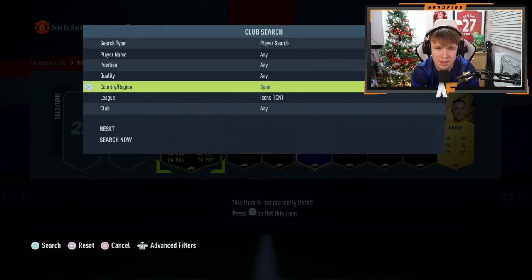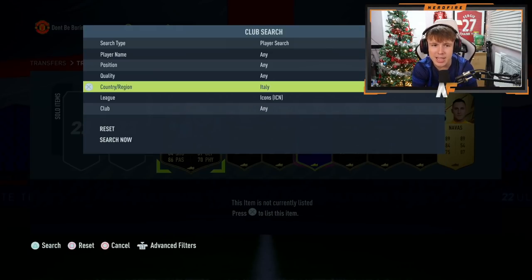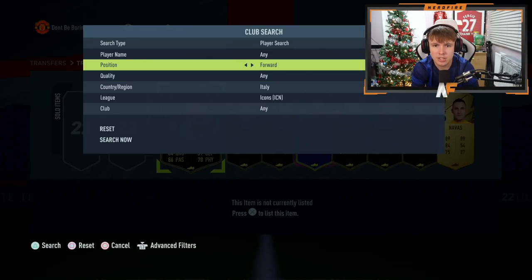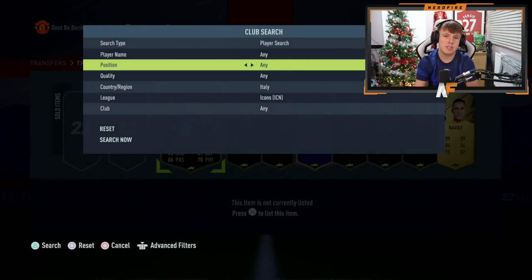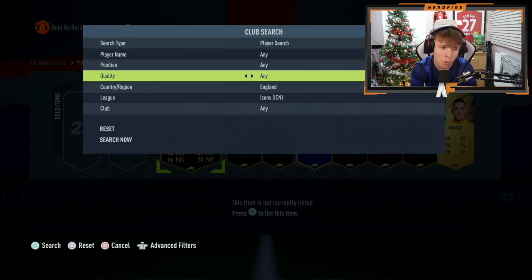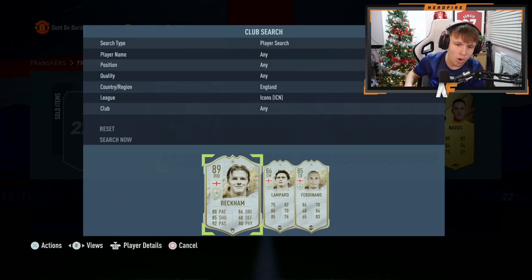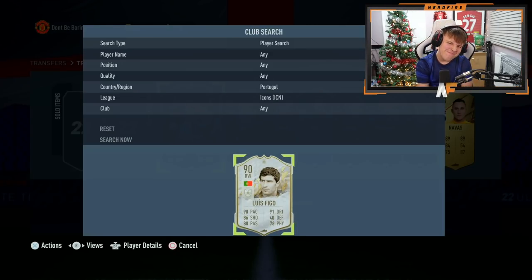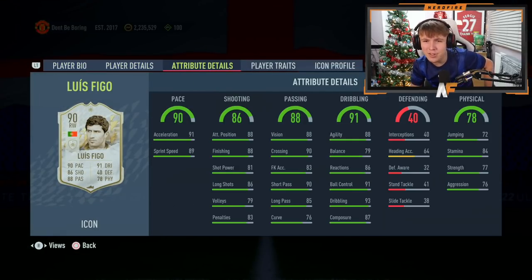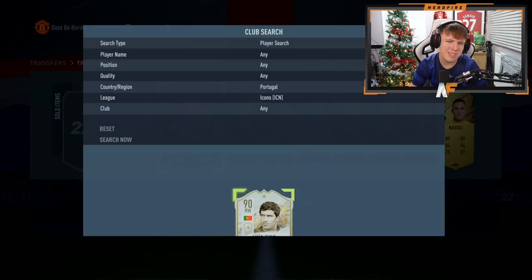Now we're onto the top nine. Starting with Spain — not Spanish. Italy — Maldini would be good — not an Italian forward, not an Italian midfielder, not Maldini. England — I've already got base Ferdinand, not Beckham... wait, I already own them, that's why they showed up. Portugal — the good one would be Eusebio... okay, it's actually not the worst card. That's actually not bad at all.